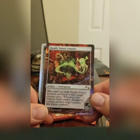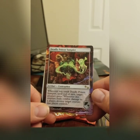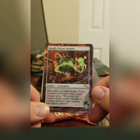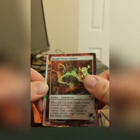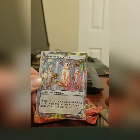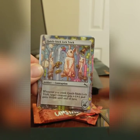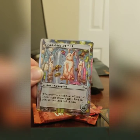Deadly Poison Sampler. Whenever you crank this contraption — one of the ones I mentioned earlier — until your next turn, a creature gains: whenever this creature deals combat damage to a player, destroy target creature that player controls. The important thing is that you get to poison something. This was a rare, so I got two rares out of this pack. The second contraption is Quick Stick Lick Trick: whenever you crank it, target creature gets +1/+1 and gains lifelink until end of turn. Contraptions only trigger once every three turns, so it's minor, but it really helps change the game.